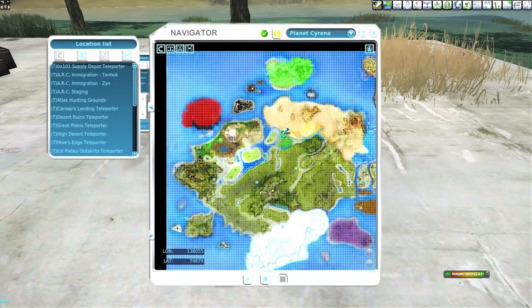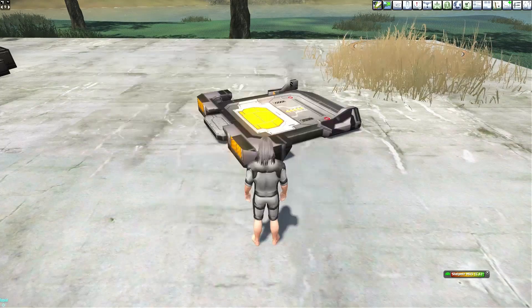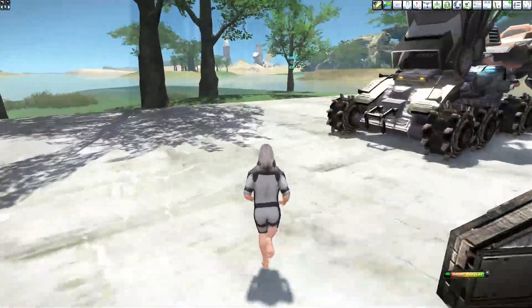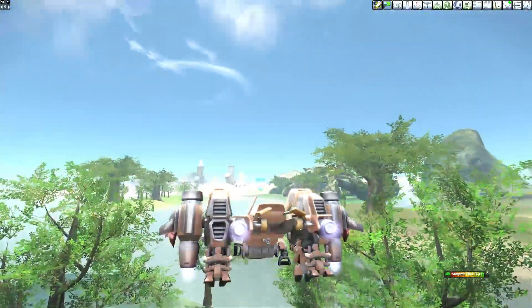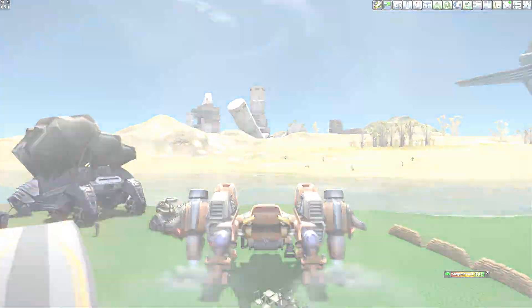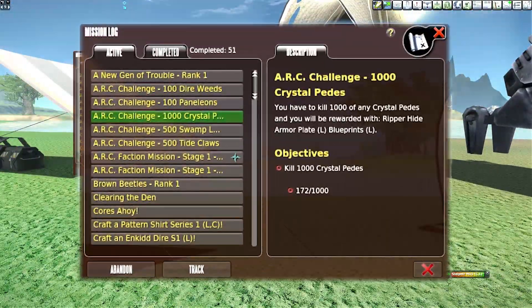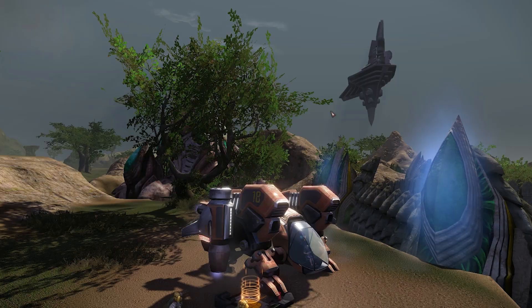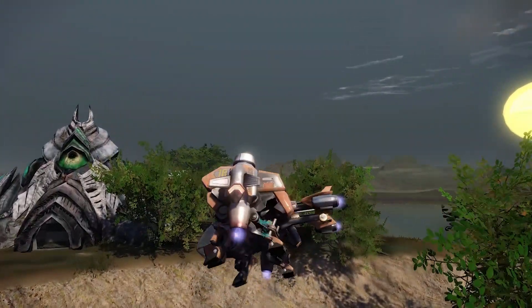Next, we're going to head up north to pick up our Crystal Pede kill mission. The area with the mission broker is a tiny little outpost that doesn't have a teleport, so you're going to have to do a little traveling to get there. Speak with Challenger Jerome and get the ARC challenge mission for Crystal Peds. And that's it — now we're ready to go pick up our Tempo Missions.